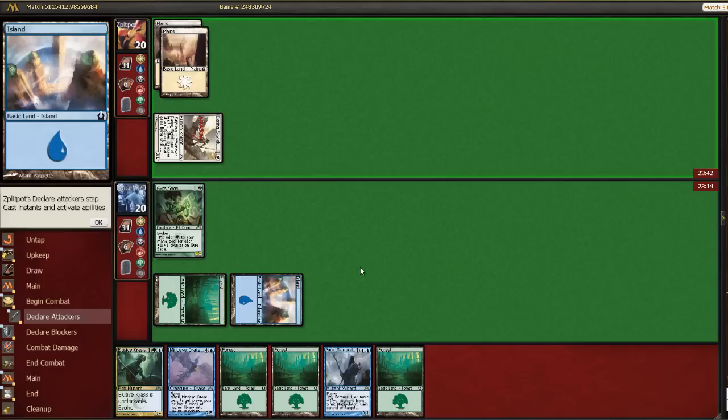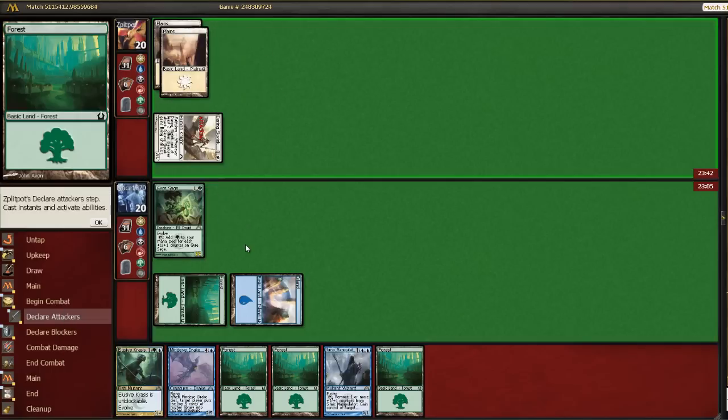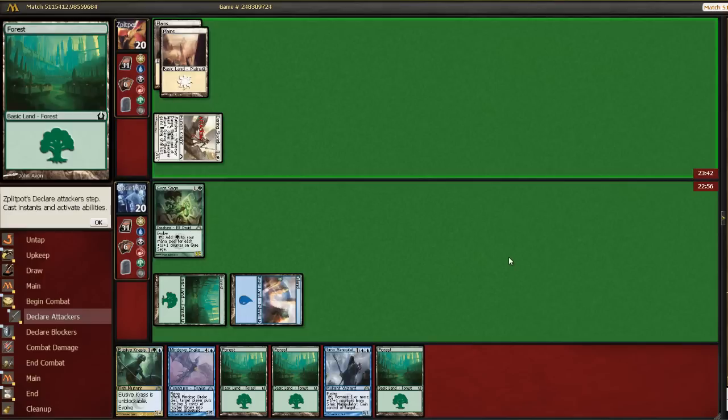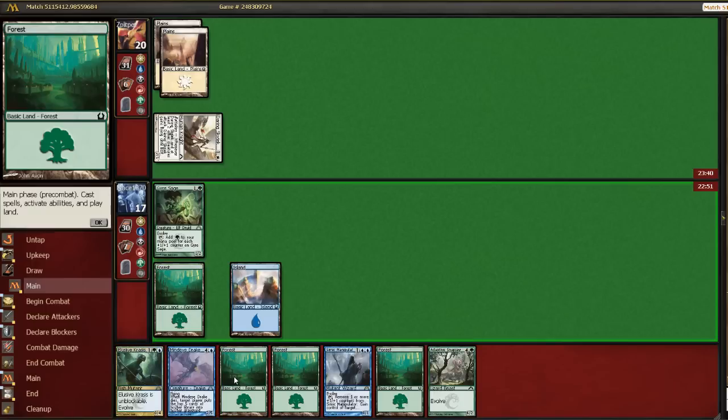He's attacking in with this, so the question is, do I trade? I don't have much else going on. Next turn I can block this with the Krasis, I suppose. And if I let this live, I can theoretically power out a Mind Eye Drake on turn 4. So I'll take it once, but not super happy to do so.